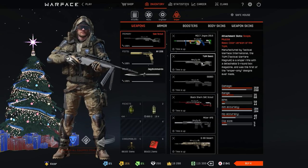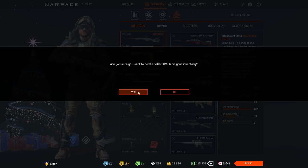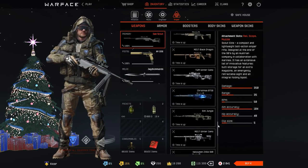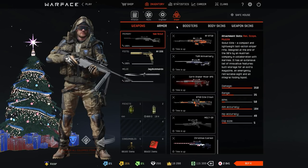TWM basic — as if the normal TWM wasn't bad enough, there's also a basic camo for it. I don't know why I have the Miller temporary here. And yeah, that does it for the weaponry and gear. If you have any questions about any gun or want me to make a video on any particular gun, feel free to let me know.